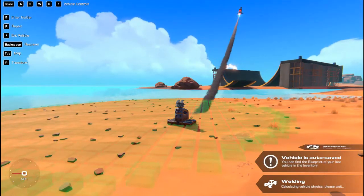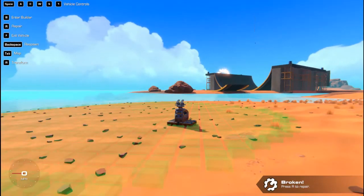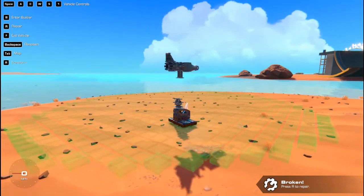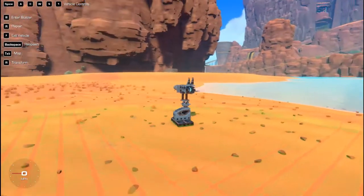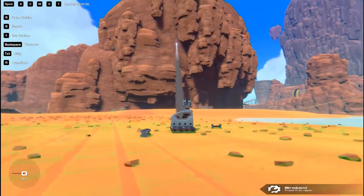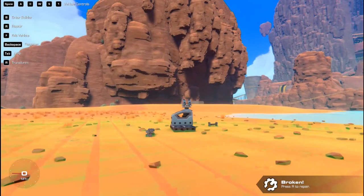As you can see we've got quite a bit of weight on the back, so when it launches the nose goes up. We'll try it against the wall here to see how our trajectory is - it's not too bad, it just bounces off the wall.